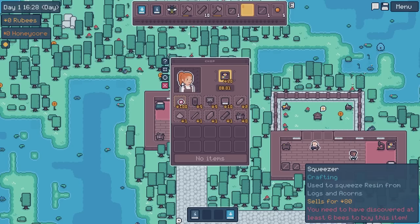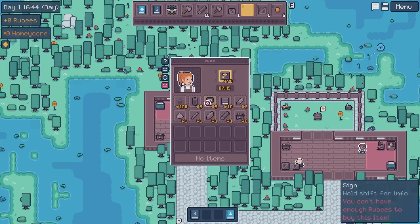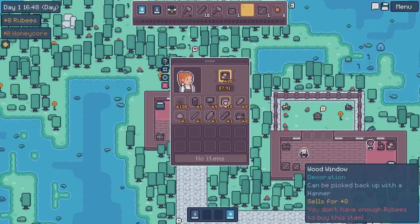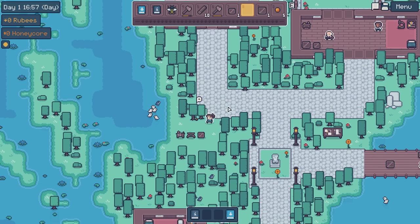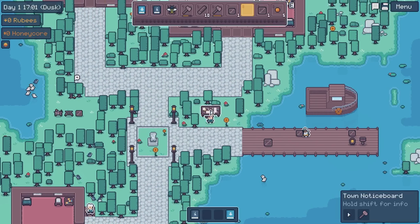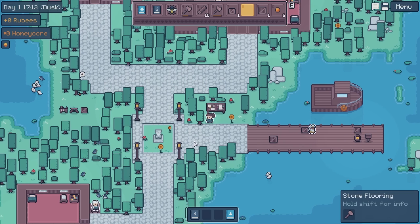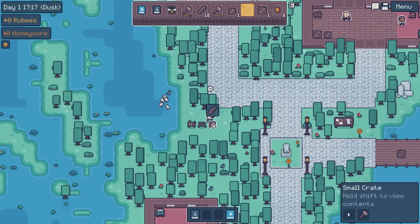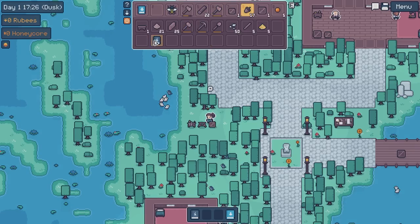You need to have discovered at least six bees to buy the squeezer. Over here we've got the total amount of discovered bees. There's a sign — wooden windows can be picked up with a hammer. I believe there are some interesting qualities with the windows in this game; they appear to glow. Maybe they make them out of photoreactive components. Captain's orders — these are special quests requiring at least 10 bees discovered. We've done a lot of faffing around — it's time for us to be on our way.